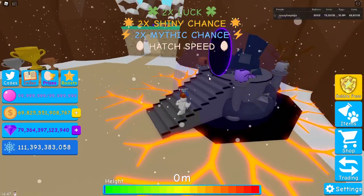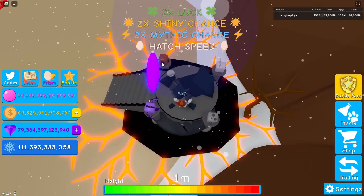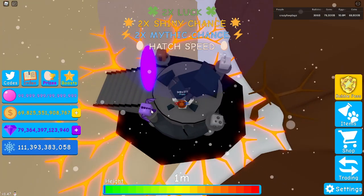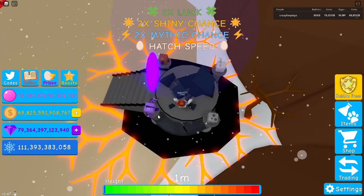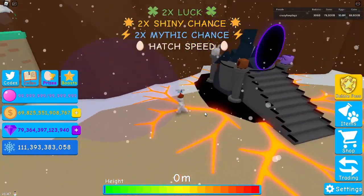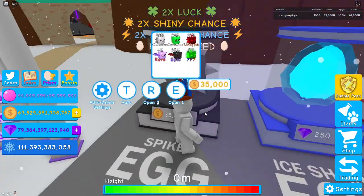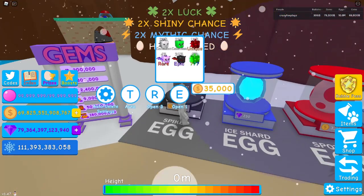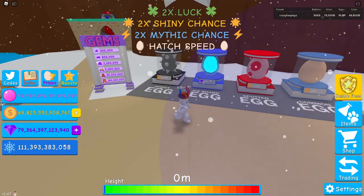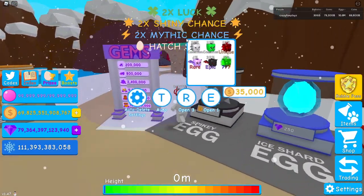If you don't have the shadow realm portal unlocked, you want to equip a doggy found in the first egg, a bunny also found in the first egg, a dragon found in the spiky egg, and the golem also found in the spiky egg. You go over here to these four statues and grab a purple dragon and a spiky rock golem.